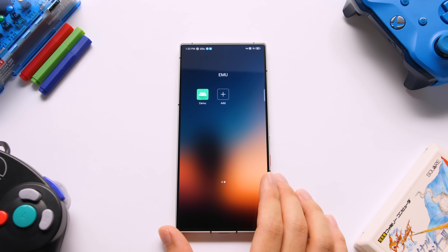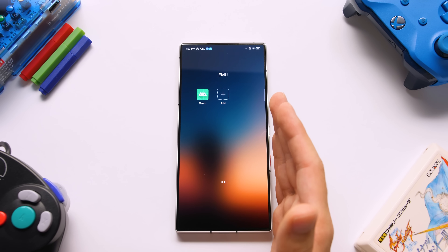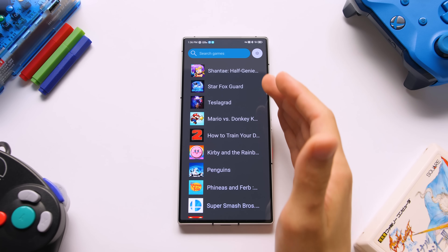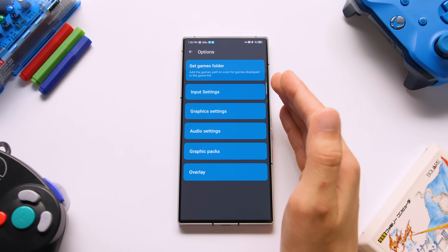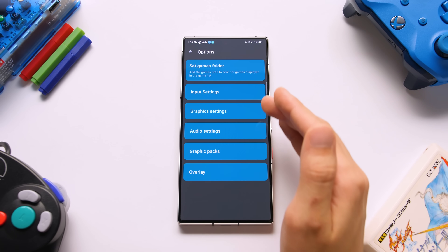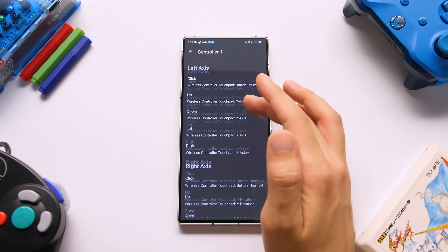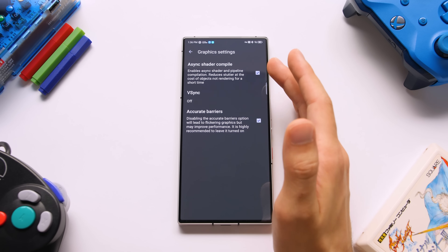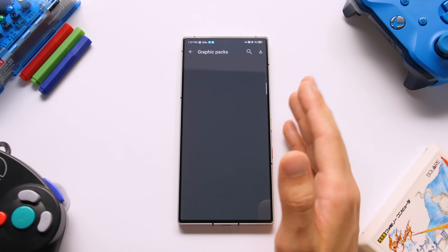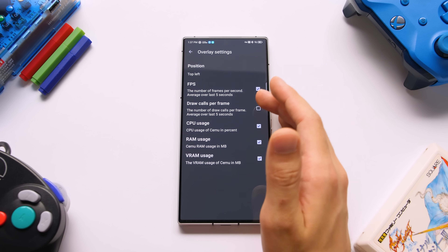The first one ended up coming to us via an unintentional leak. It's not fully fleshed out right now and there are a lot of things that aren't even supported at all, but Wii U emulation is now possible on Android. We have a list view with all of the games I've been testing. In the options menu, we can set the games folder, configure buttons, change graphic options, change audio options, add graphics packs, and change the overlay settings. I had some issues with the input options resetting back to default when the emulator was crashing, and that was really the only annoying part about testing this.